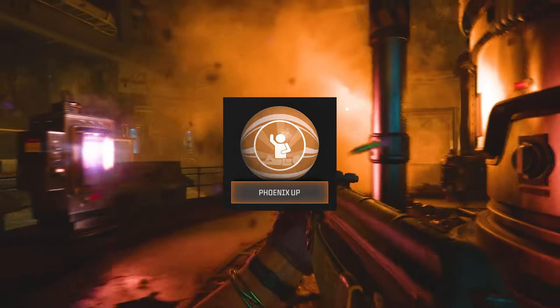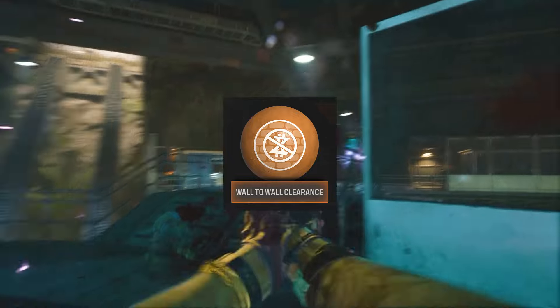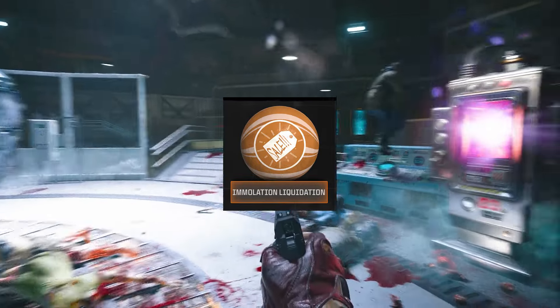Phoenix Up revives all teammates and they keep their perks. On the House spawns a Perk Canned powerup. Wall to Wall Clearance makes wall buys cost only 10 essence. And lastly, Immolation Liquidation spawns a Fire Sale powerup.